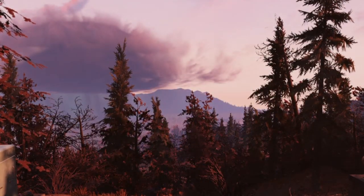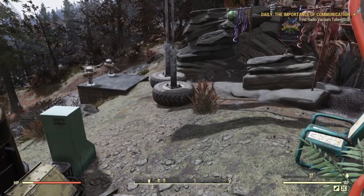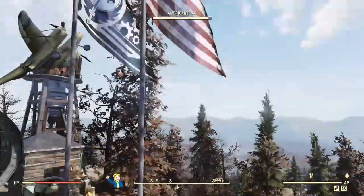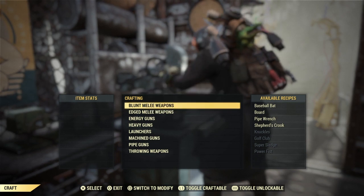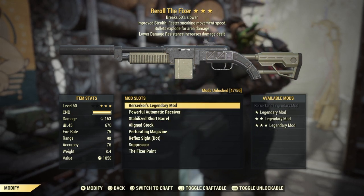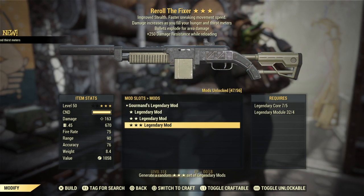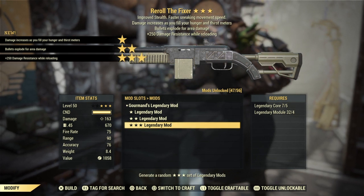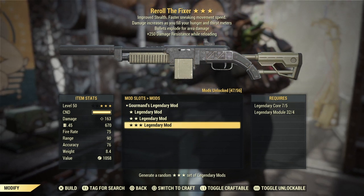Let's get to crafting some Fixers. I'll start with a disclaimer: this is over several days, because collecting legendary modules — at the rate they sell — you can get a max of 10 per day, and those get taken up pretty quickly. Re-rolling is not a bad idea, especially if you're running low on supplies, as making Fixers takes a lot of resources.